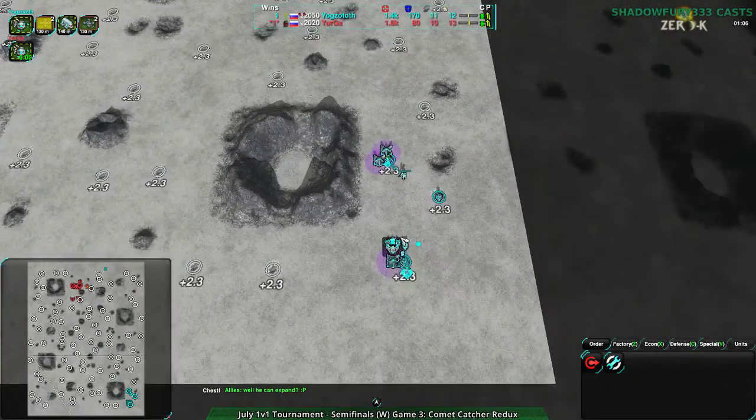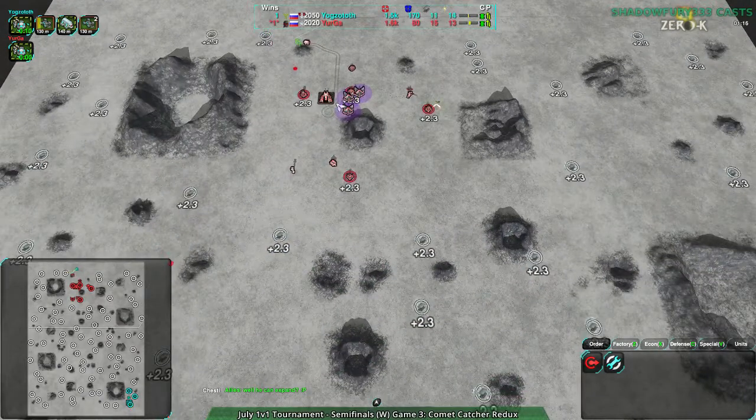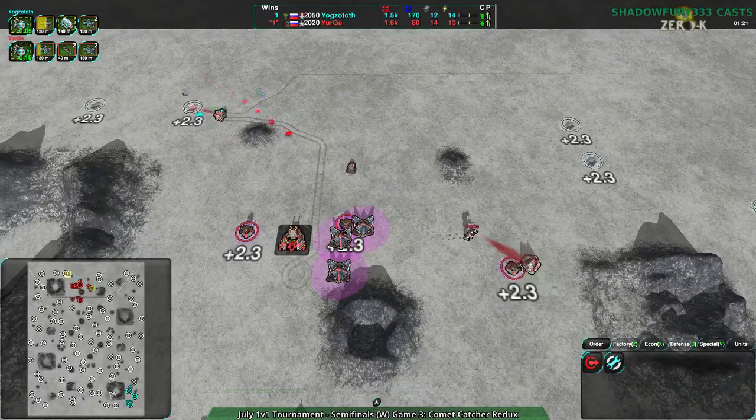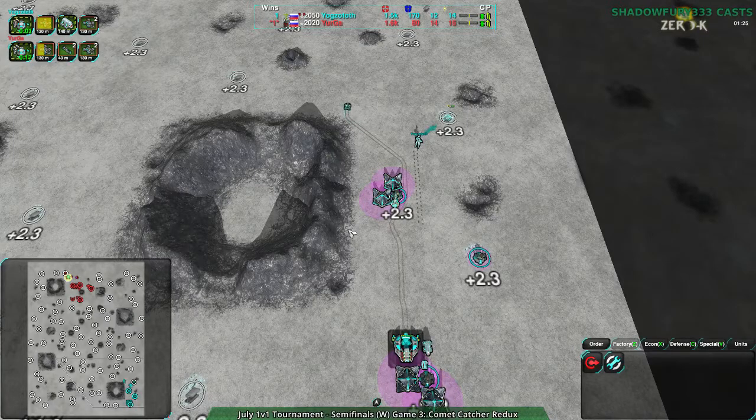Yogg's Doth will have to do a lot more prediction as to where Yurga is coming in, or rely a lot more on radar. Neither player has gone for radar yet — I mean, why don't you have a radar yet? Get some radar. There are so many attack angles on this map.